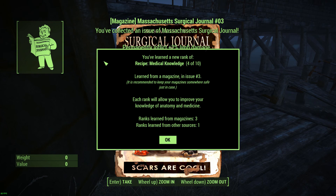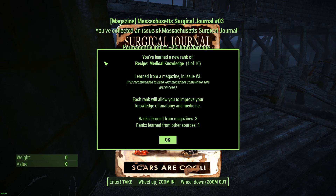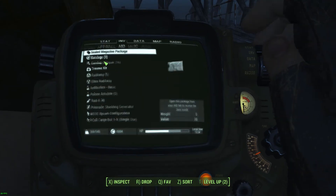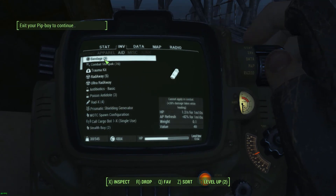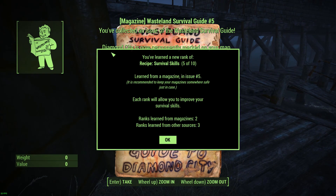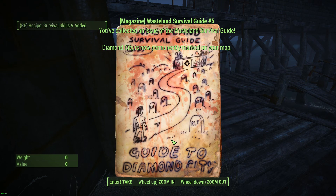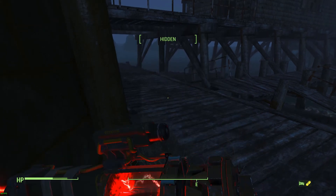Okay, Surgical Journey — which is obviously going to give me more medical stuff, which is awesome. Nice. Survival Skill five of ten — allows you to improve survival skills. I'll definitely take that.